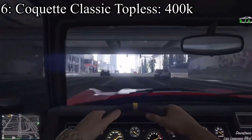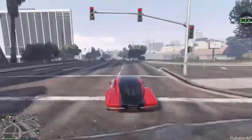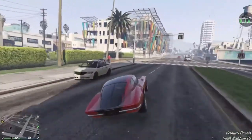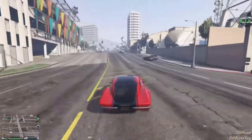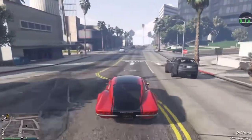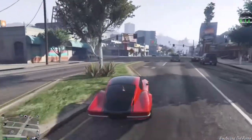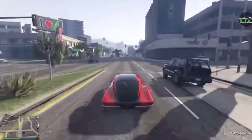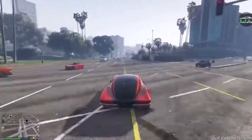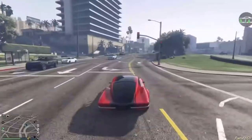Coming in at number six is a very forgotten car — nobody drives these, nobody talks about them, and I think they're really beautiful. It is the Coquette Classic Topless. It has a price of $400,000 on the Legendary Motorsports website, but you can get this car for free with the Premium Edition. I love the Coquette Classic's looks so much personally, but I wish it were better for sports classic races because it is very slow. It recently got liveries added which definitely help, but for $400,000 everybody should own a classic C2 Corvette. It's a cool looking car and a fun car to have.